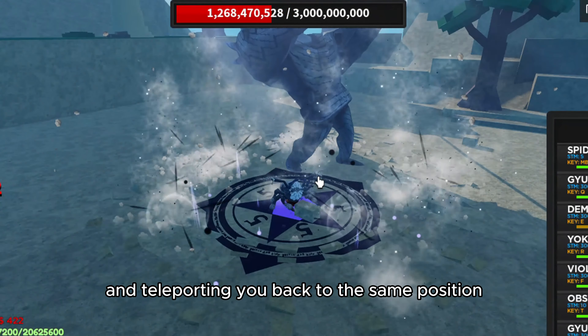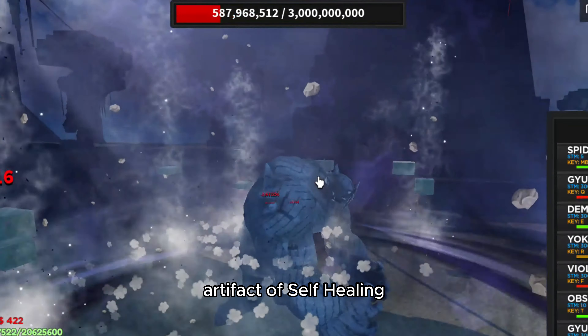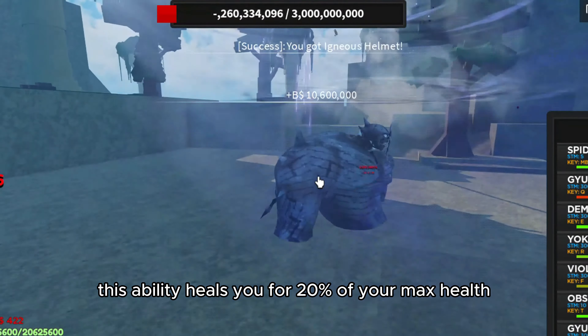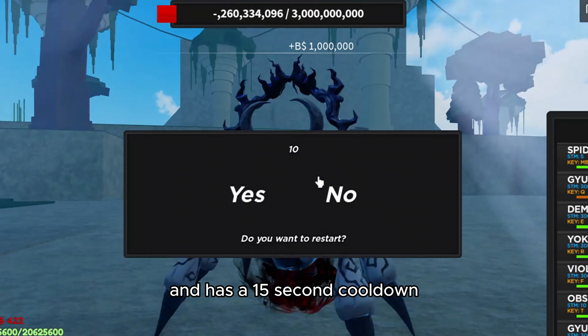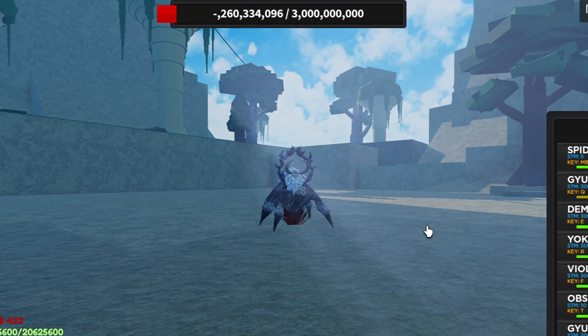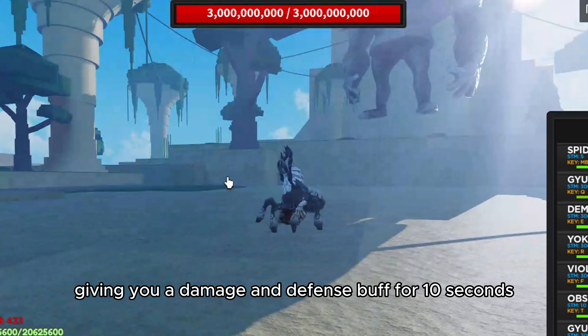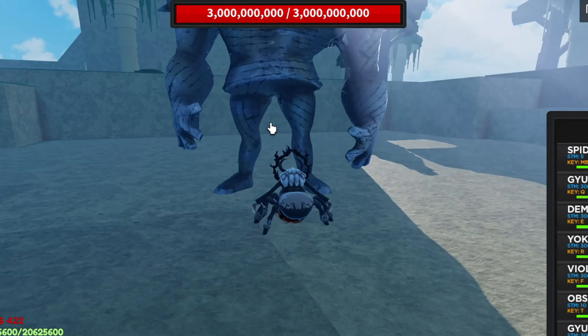The Artifact of Self Healing heals you for 20% of your max health and has a 15 second cooldown. The Artifact of Unsightly Rage makes you go into a rage mode, giving you a damage and defense buff for 10 seconds. That is all the artifacts in this update.